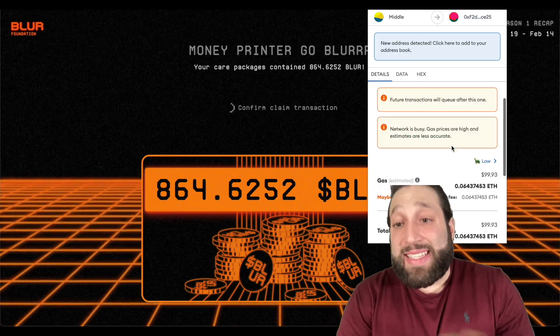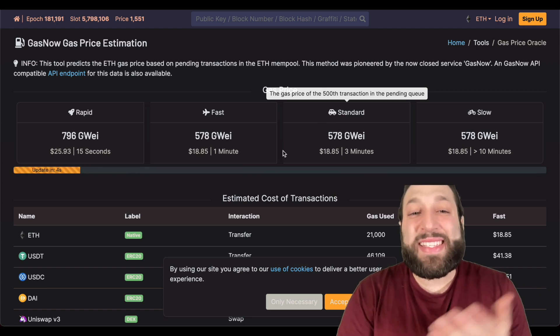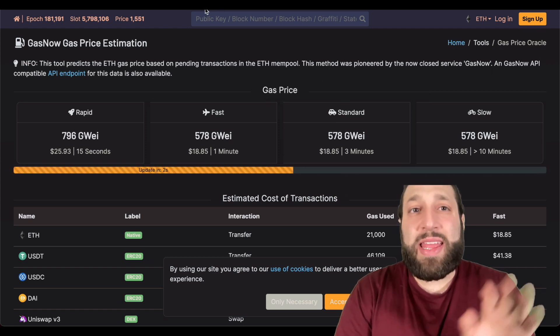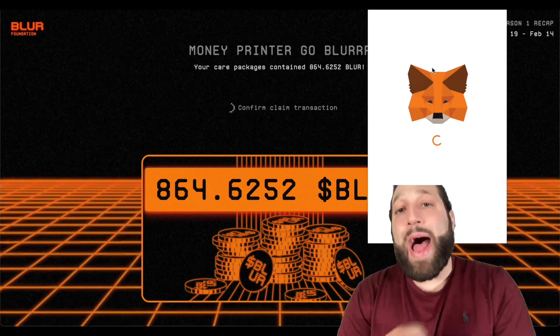You don't have enough ETH for gas — what the heck! Gas is extremely high right now, 99 to claim. We're seeing gas over 600 right now, so I think I'm gonna wait. But I'm gonna show you this right now.